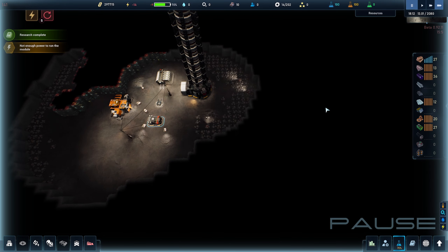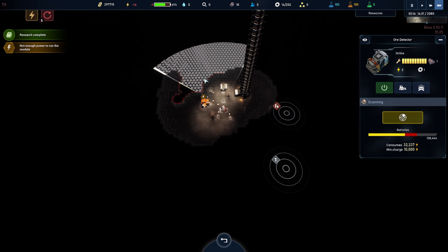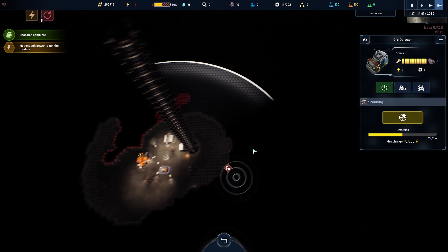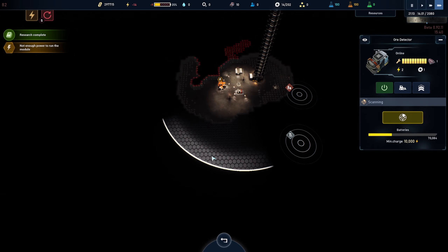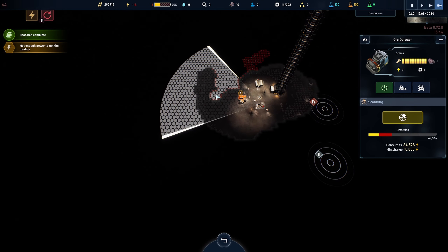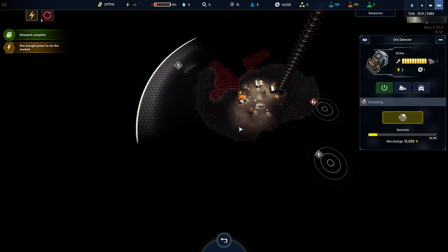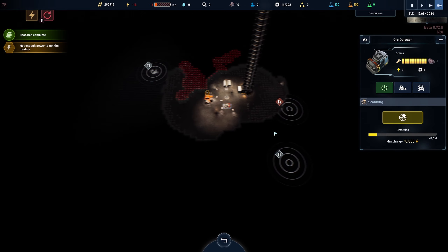The only other resource we don't have access to yet is silicon. You can sort of work around that for a while but not very long. So I'm going to scan again and hopefully find more — there has to be more out here. I really hope it's not behind this hard rock because that would make it difficult to excavate. Sometimes it takes a few search pings to find the resource, and sometimes you just get an unlucky map generation. Unfortunately we're spending quite a lot of energy and only finding more titanium.